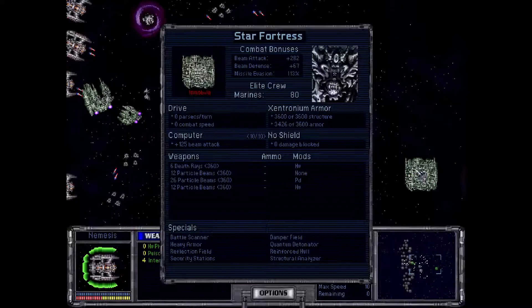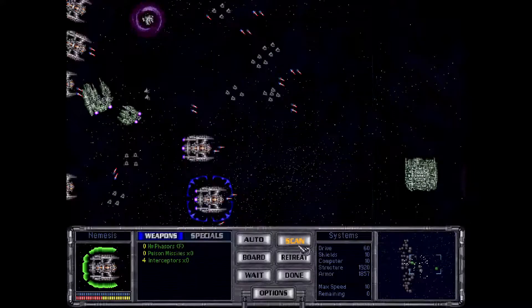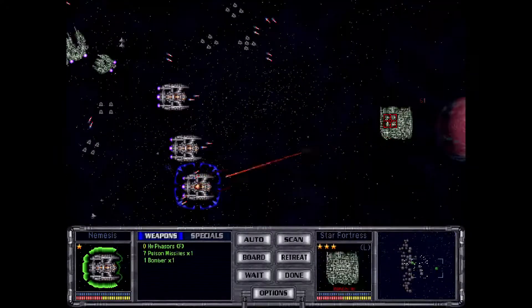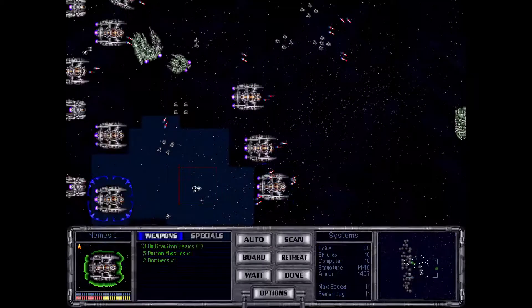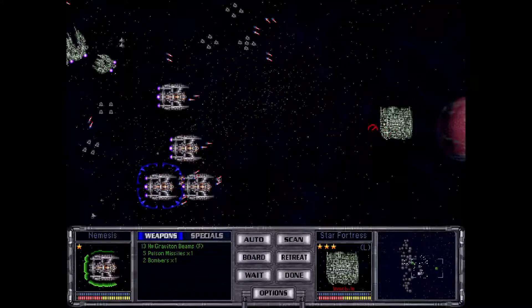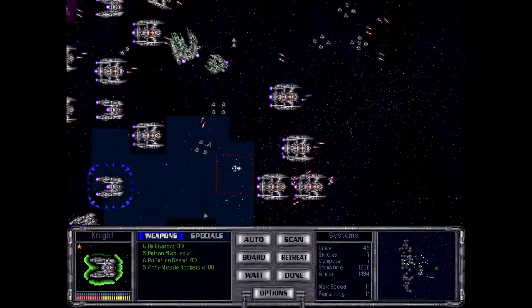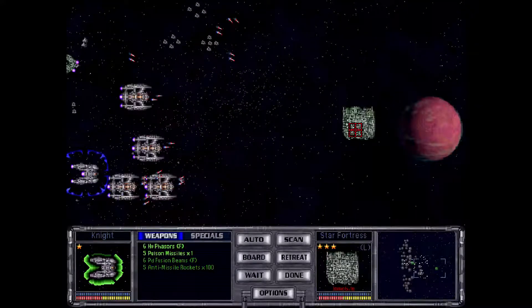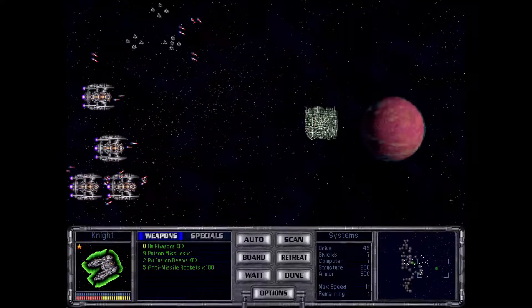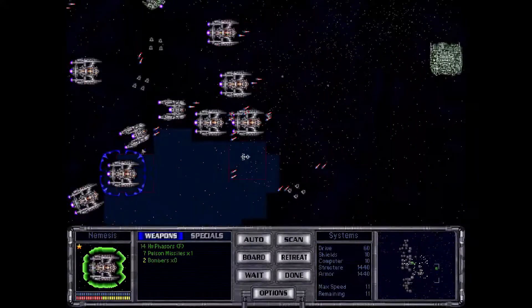Star fortresses are not to be toyed with lightly. They have 3,600 hit points — that is a tall, tall order, especially when we can only do a couple dozen hit points of damage a turn. The graviton beams are useful in this situation because they deal structural damage instead of just armor damage. Where we can get the breakthroughs, we're going to break through.